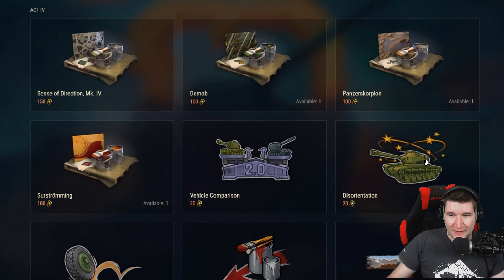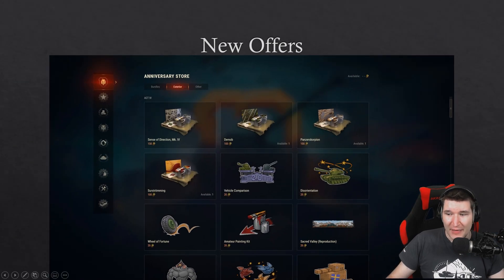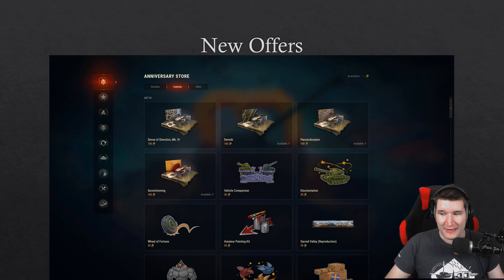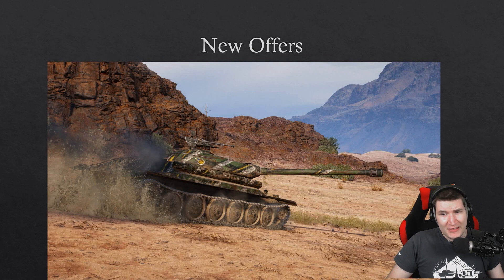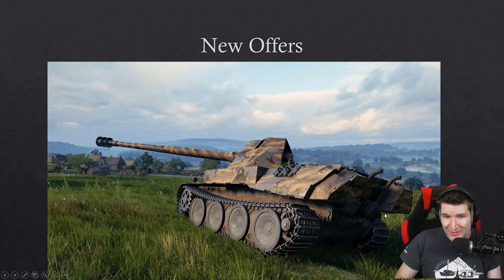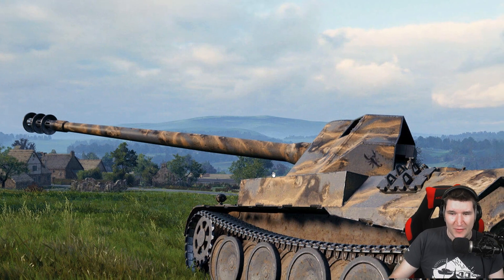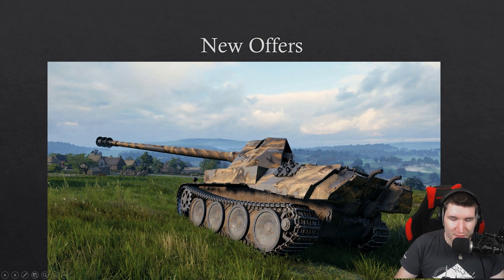The new offers will include a Defender with a non-unique style. Then the Scorpion G, which gets its own unique camouflage that actually looks very cool — it retains the gray coloring, which is a nice touch.